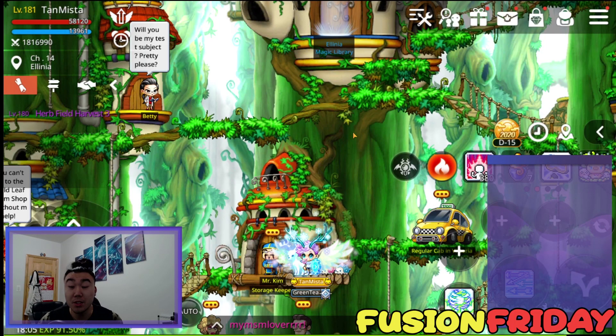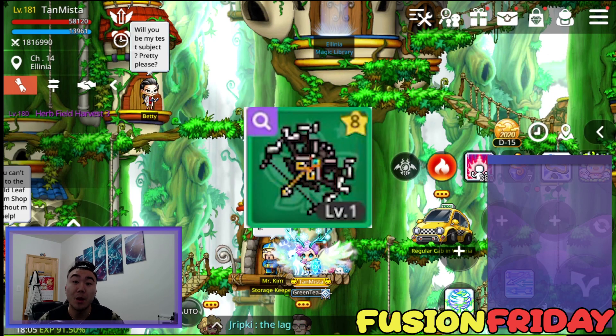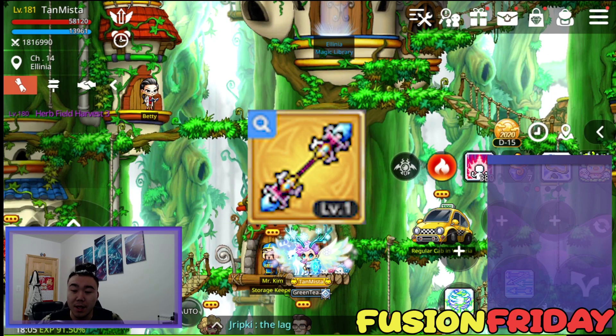What's going on guys, it's your boy Tamice and welcome to the 47th episode of Fusion Fridays. In these episodes we attempt to get an emblem item every single week, so let's see what's in store for this week.